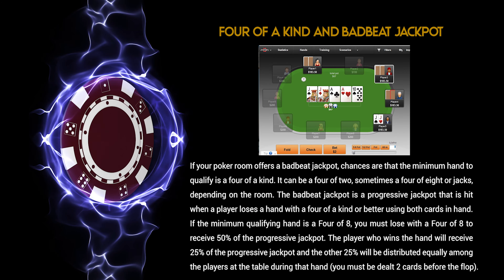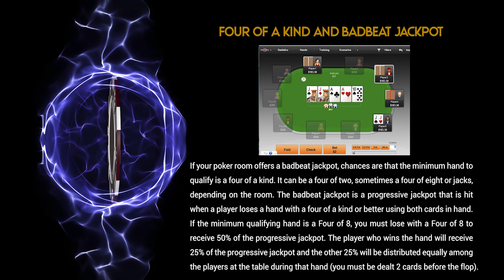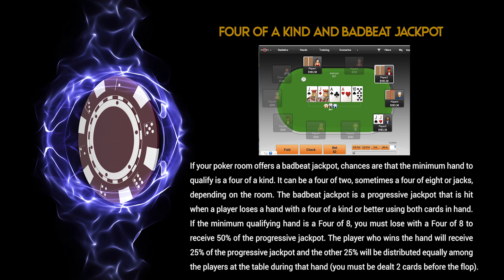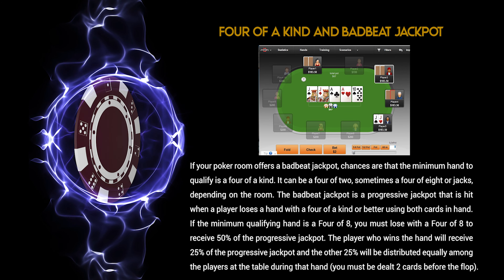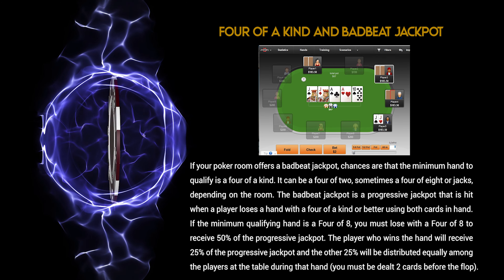Four of a kind and the bad beat jackpot: if your poker room offers a bad beat jackpot, chances are that the minimum hand to qualify is a four of a kind — it can be four twos, four eights, or four jacks, depending on the room. The bad beat jackpot is a progressive jackpot that is hit when a player loses a hand with a four of a kind or better, using both cards in hand.